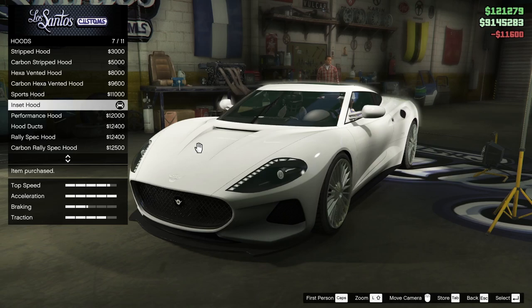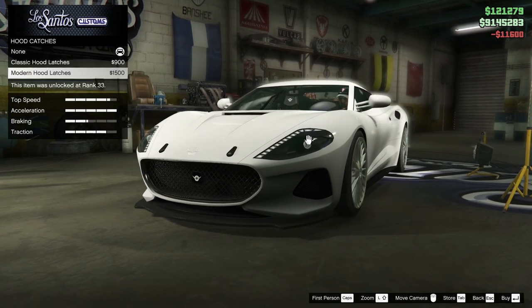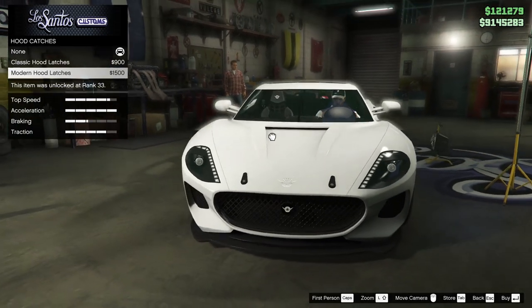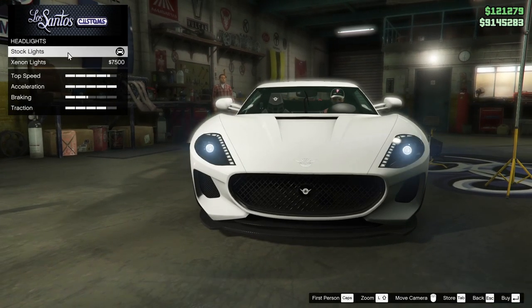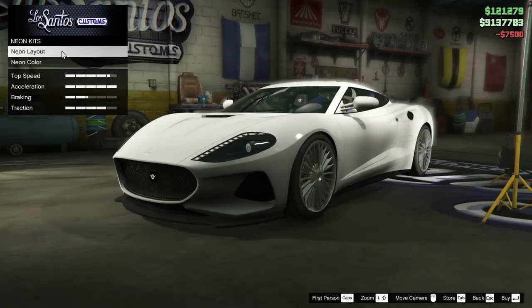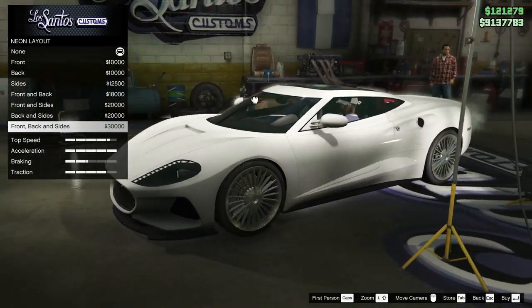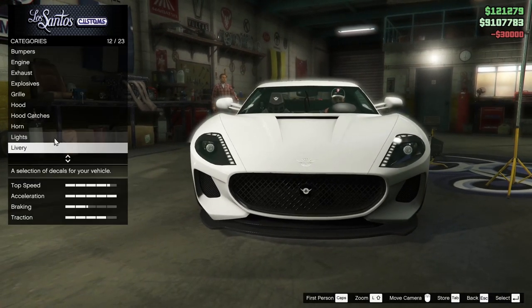For the hood catches we can go classic or modern — again a weird classic option on a modern car. I don't think we're going to put on the hood latches; I don't love the look of them. Xenon headlights — we will be going for that. Maybe a neon kit today too — it would probably help traction-wise. We're going to put the neon kit on, but we'll leave the color alone.